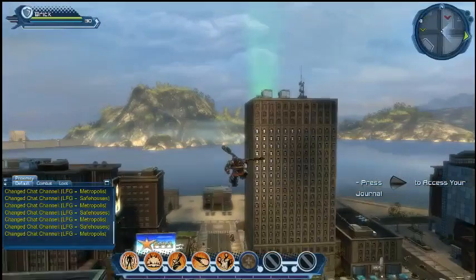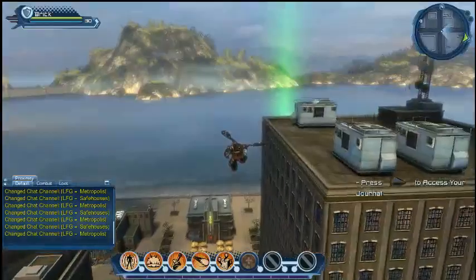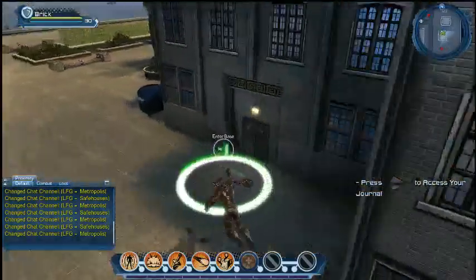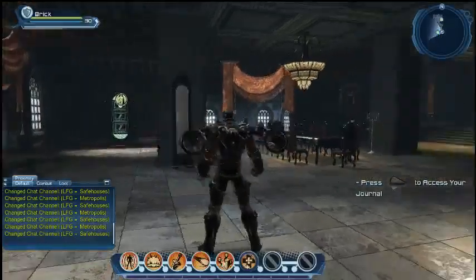A couple of 2x4s — that really thick cinder block board table. We have that actually — there's an item that's actually boards on cinder blocks. There is a wire spool table. We got it all covered. If you've had experience with it throughout your life, it's probably in here in some form or another.